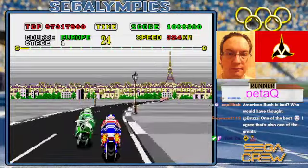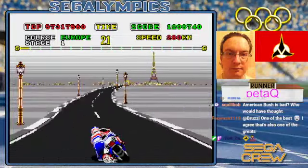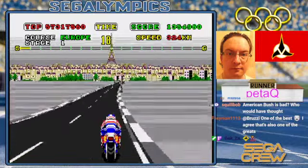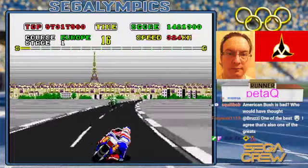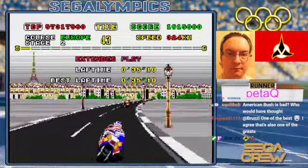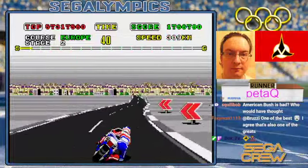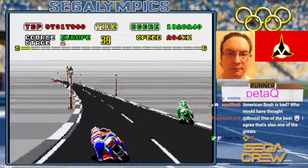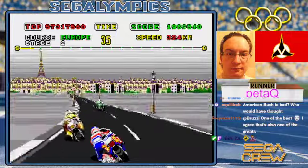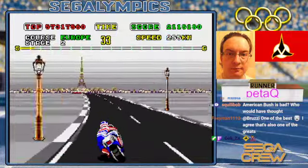One of the advantages of running this on an emulator is there's going to be some speed up and slow down, which is going to make it tremendously easier to handle certain parts of it, because you need the reaction time. You can see some Bridgestone signs there — those were replaced in the other version of this game; it's one of the ways to tell which version you have.